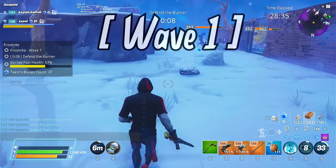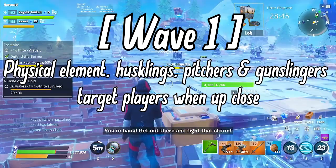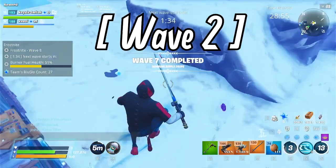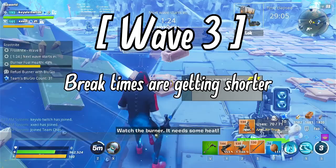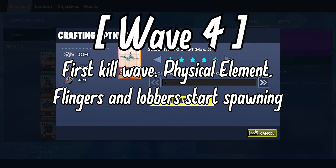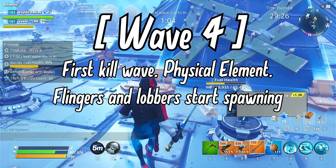Wave 1: The first wave of husks starts at the 3-minute mark — a physical element wave with no mist monsters. A couple of husklings, gunslingers, and maybe pitchers. Not too difficult to start building around the furnace. Wave 2: Almost the same approach, starting at 7 minutes 15 seconds. Wave 3: Same as the previous two, but break times between waves are getting shorter — best to prepare a lobber shield as soon as you have enough building materials. Wave 4: The first kill wave. Lobbers and flayers start spawning, throwing husks and projectiles on top of the furnace and potentially breaking your lobber shield if not properly reinforced.